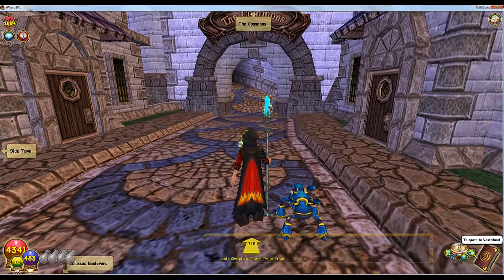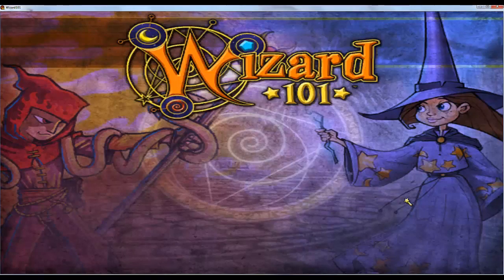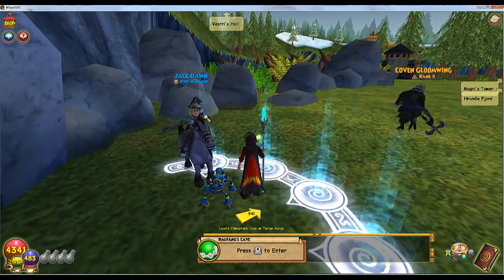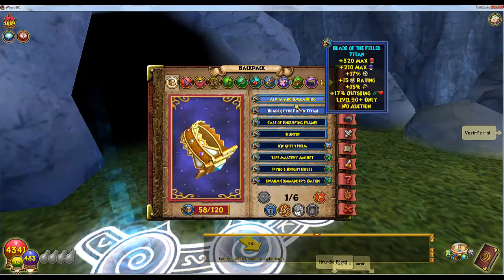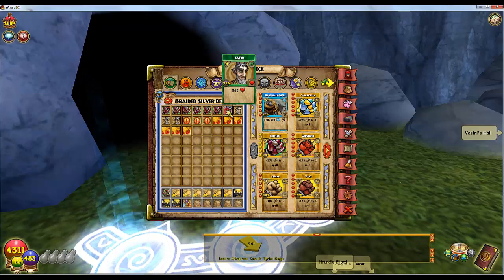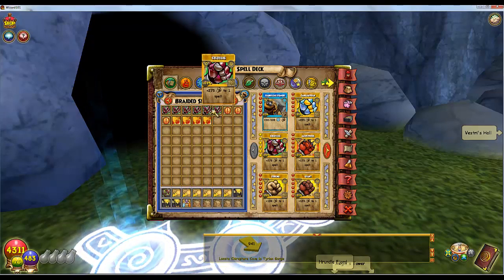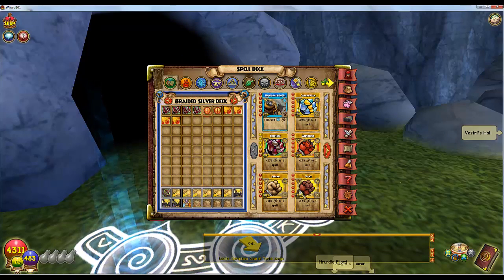The best thing to do is mark the location — this is where it is in Vestralund. I'm going to do three runs just to show you how fast the runs are and how much gold you get in a little time. A bunch of people know this place. Best thing to have is a separate deck for farming. I usually have four meteors, four colossals, and two blades.